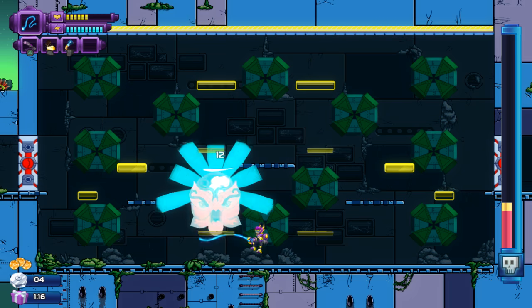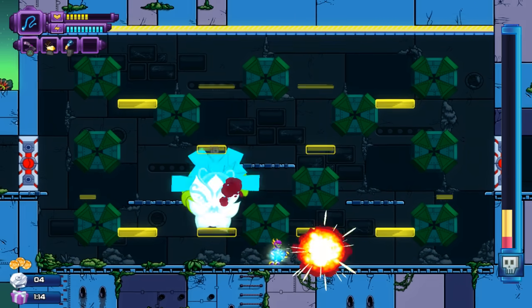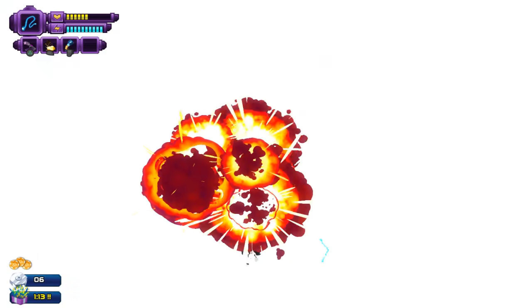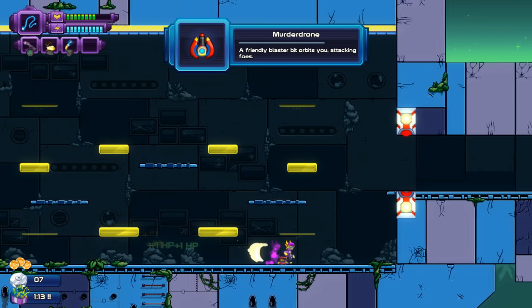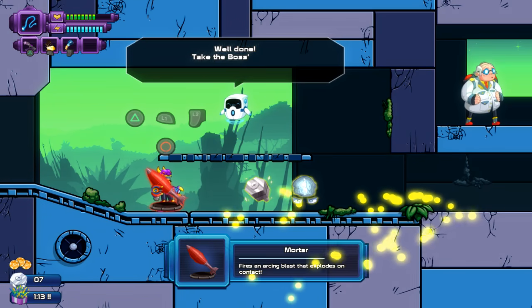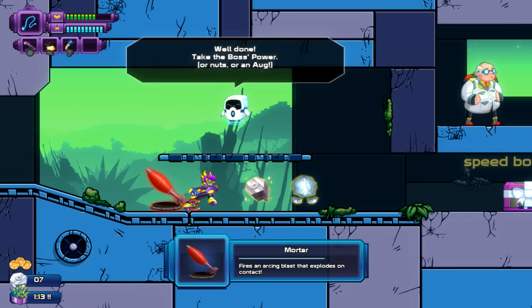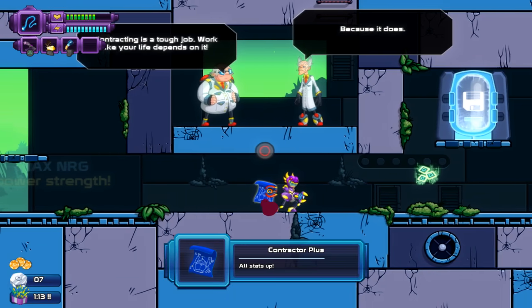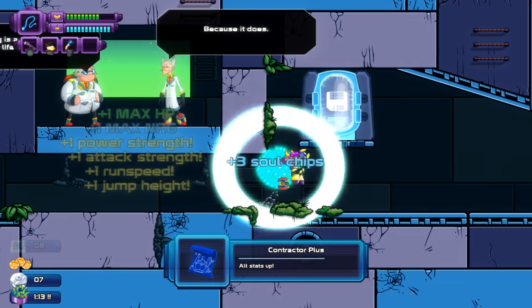It's nice in the first level this guy doesn't summon any more of the fire-spinning flowers. Murder Drone is actually kind of annoying to use when you're Hawk, because he will kill enemies before you can get energy off them. And you need to hit the enemy with the whip in order to get the energy.